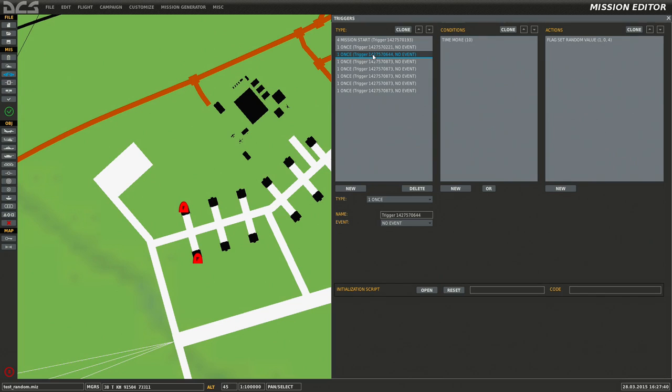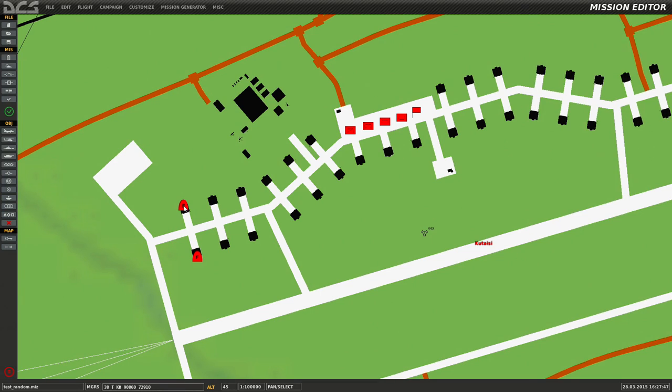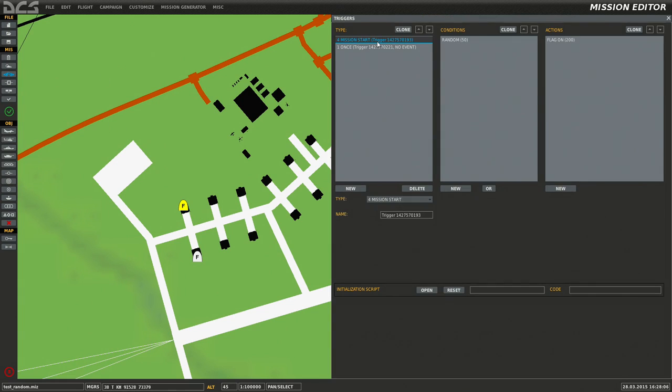Delete these for now. Same setup pretty much. We just want to activate these but we want a 50% chance. Here I have a mission start trigger — that's mission start like we went over — random 50%, flag on 200. This next trigger says flag is true — flag 200 is true — and the group will activate. So there's a 50% chance that will activate.